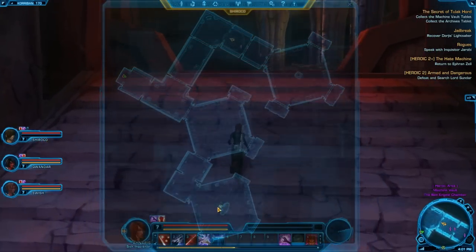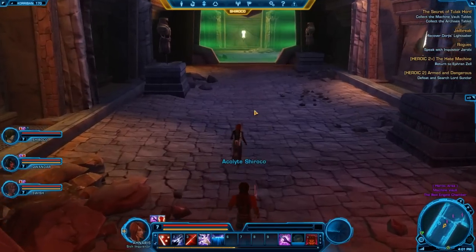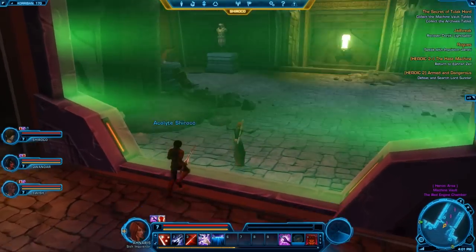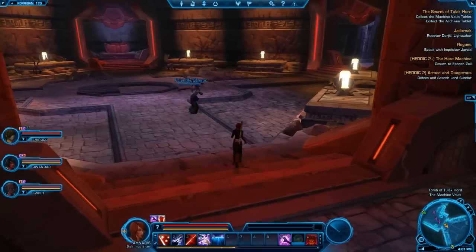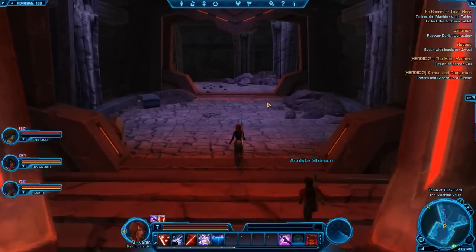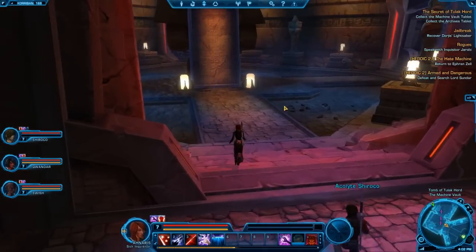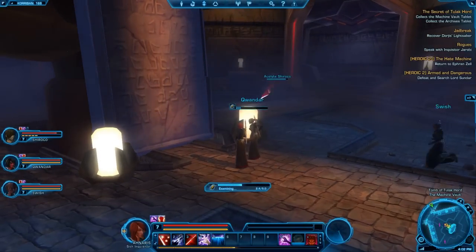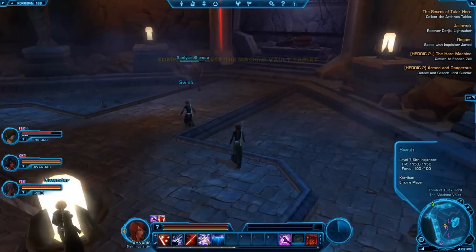We still do need to head down here, which will simply involve us leaving this questing slash group area and continuing on our merry way. So I don't know what else these guys need to do, although we do have Armed and Dangerous - which apparently is not here, but I think they're following me just to follow. To be perfectly honest, that's alright.